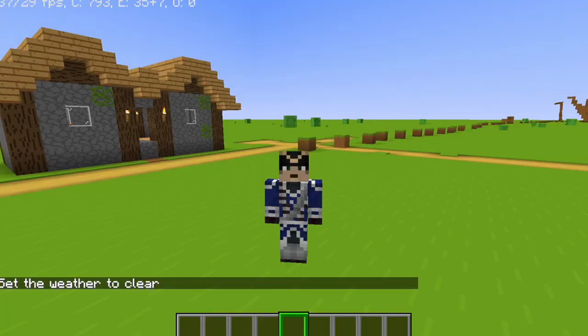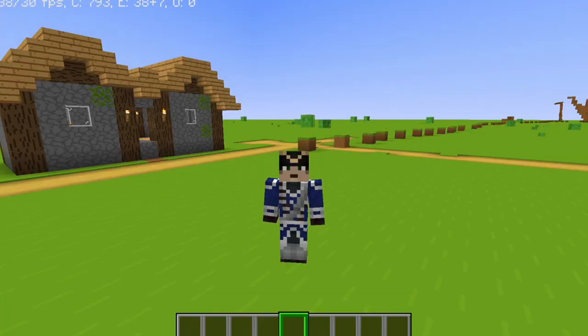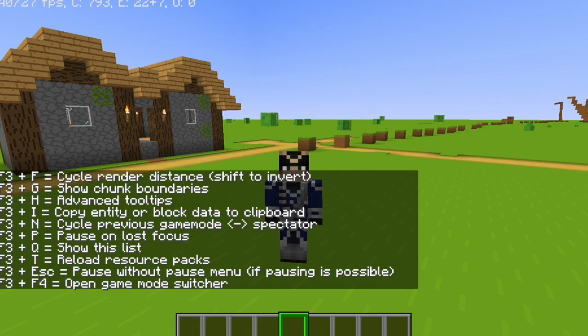This last one pretty much allows you to see all the F3 commands at once. So if you press F3 plus Q, like so, it's just a guide showing you all the available F3 shortcuts.